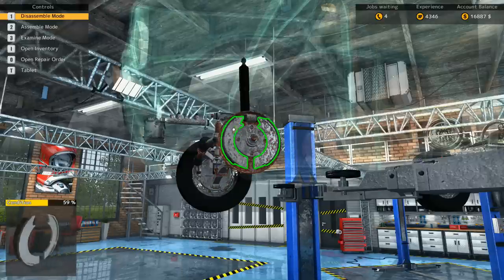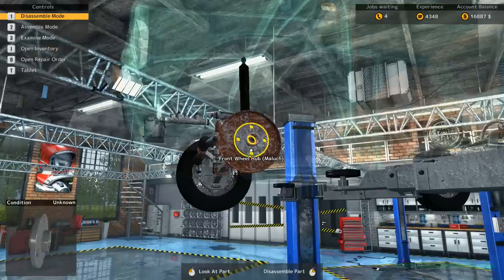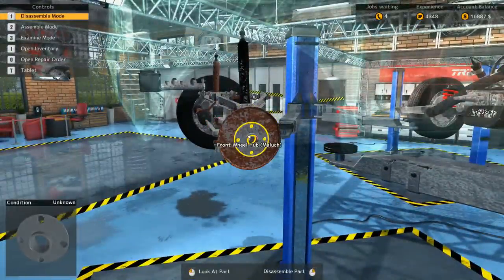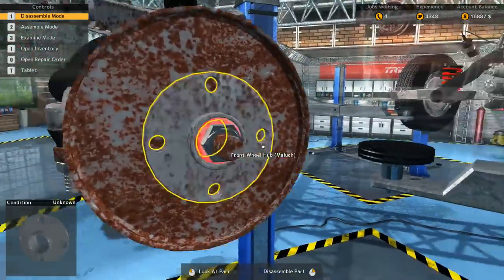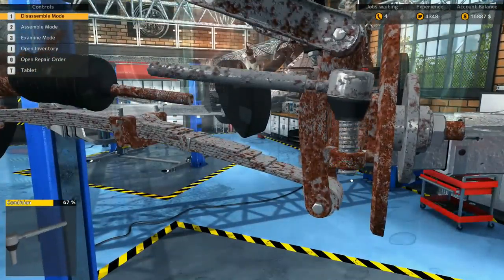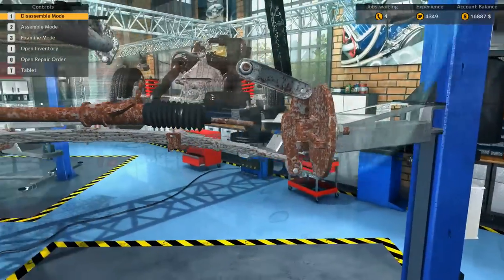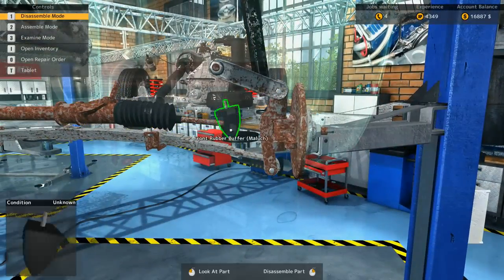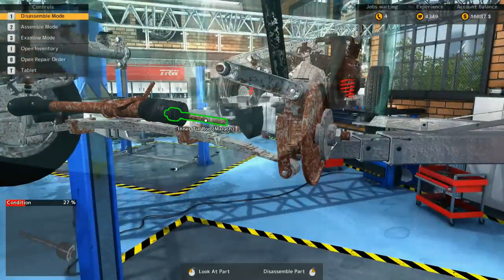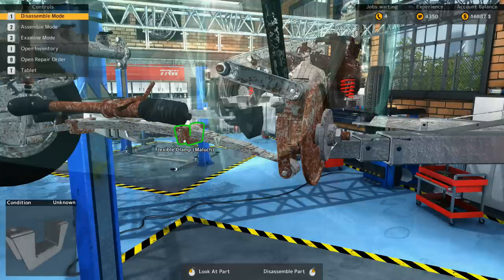We've got to take off the brake shoes first. So it's like the outer tie rod. That steering rack looks pretty bad as well. Generally the rust shape will tell us what shape the vehicle is actually in. This inner tie rod is at 27% — that needs to be replaced. These flexible clamps also look like they're in bad shape, at 28%. The whole front end of this car is not in good shape.